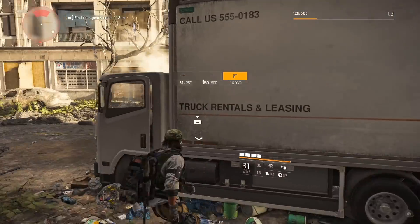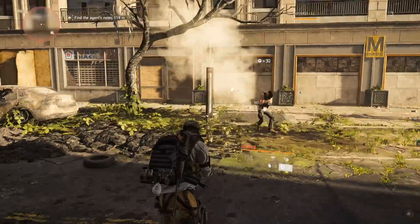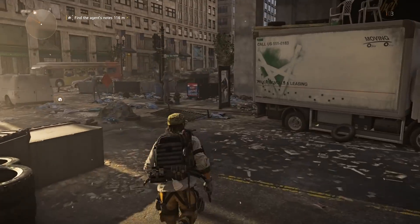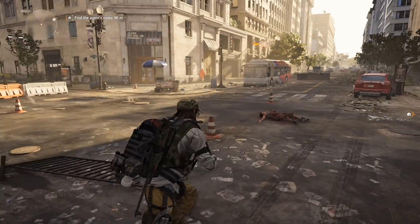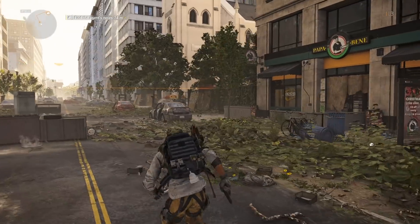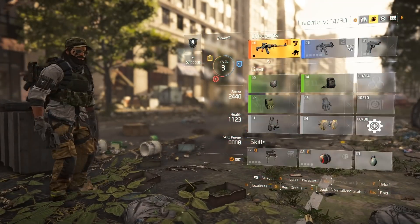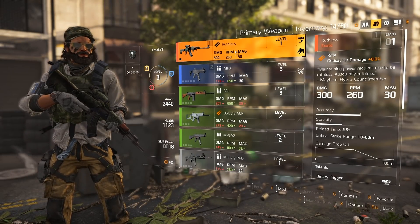I'm waiting until I get a better weapon so I can get rid of it. It's nice — I got it with this pack — but it's not fun to use, whereas other guns you can just slam down on the trigger and shoot a bunch of times. Welcome back to The Division — here's the gun. It's called the Ruthless, it's an exotic, and it's a Hyena weapon.